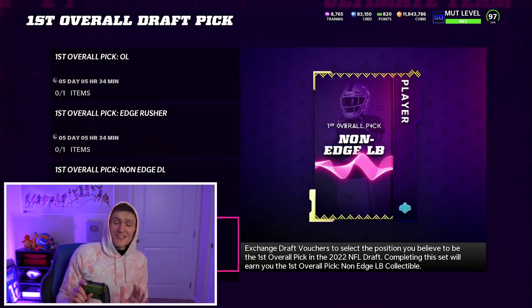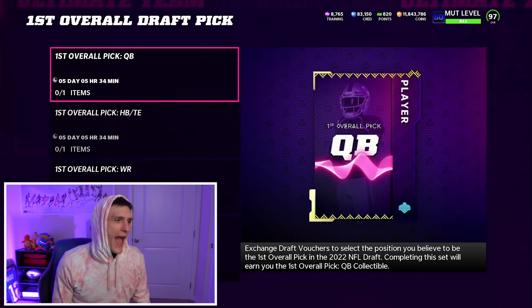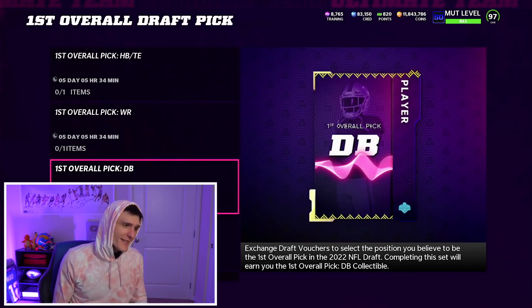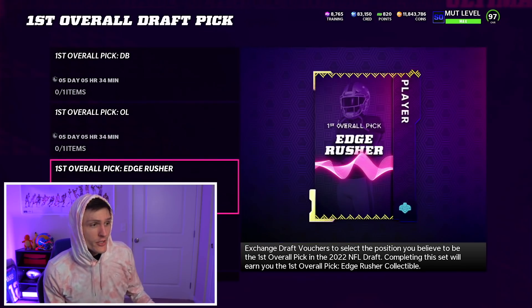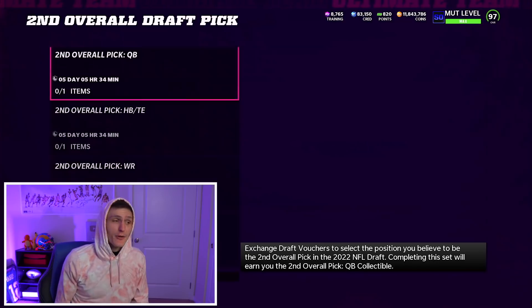There are a lot of in-depth choices here. With the first overall pick, it is the Jags, and a huge consensus is it might be Aiden Hutchinson or Kayvon Thibodeau. There's always a chance they go with an O-lineman, but a big consensus is that they're going to go with an edge rusher. So for the first overall pick, I think it's safe to say that if we pick edge rusher, it's going to be correct.